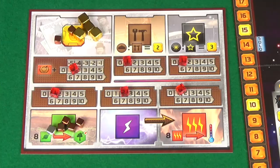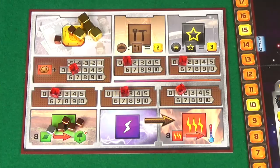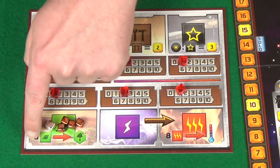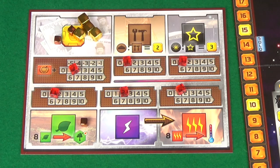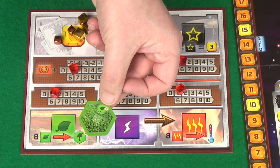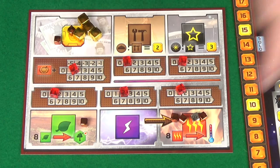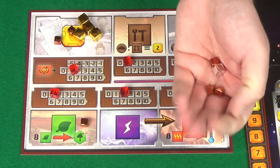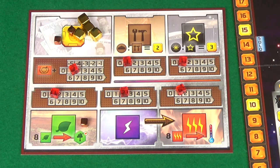As well as using a standard project to place greenery, you can convert plants: if you have eight plants you can spend them to place a greenery tile the same way as the standard project. Placing that greenery tile increases the oxygen and your terraforming rating. Similarly, you can spend eight heat to raise the temperature one step, which also increases your terraforming rating. Both of these use one of your actions.